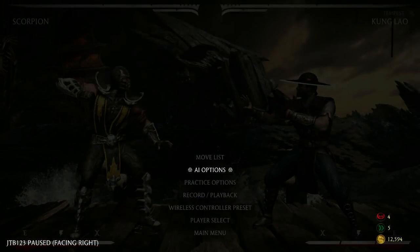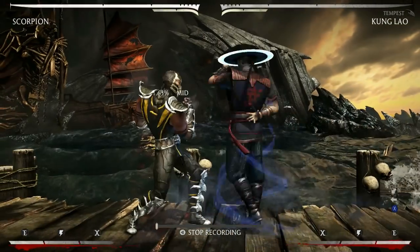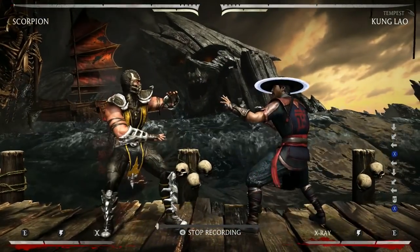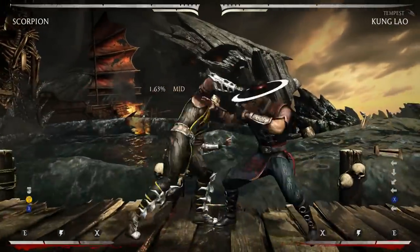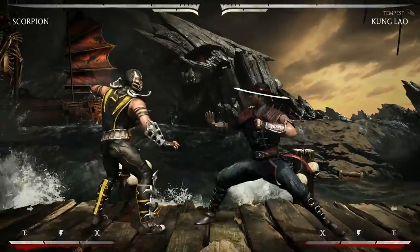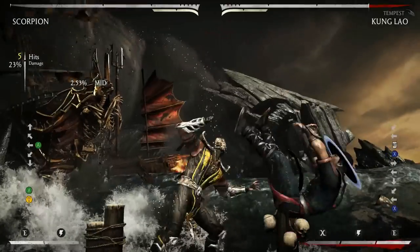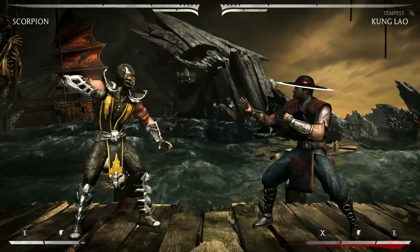Moving on to his specials. Two of the most obvious ones are his spins. Both of his spins are extremely negative — you can do pretty much any launcher you want when you block a spin. You can do forward 3, standing 2, or even forward 4. That's how negative that move is.